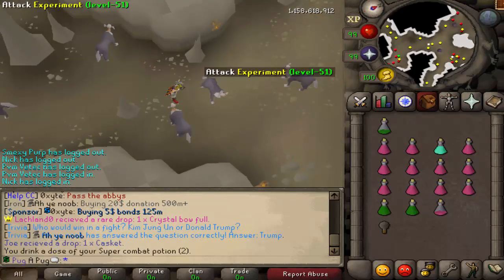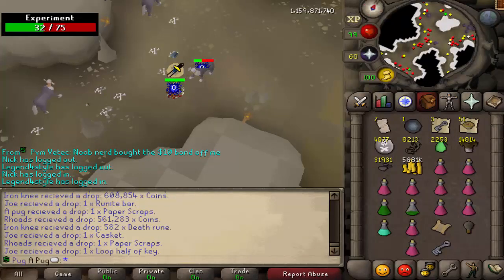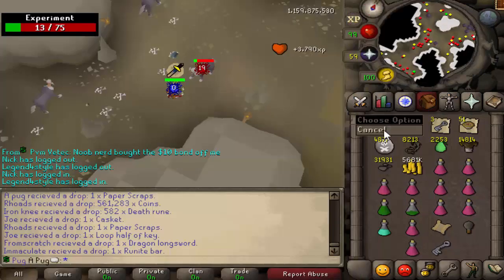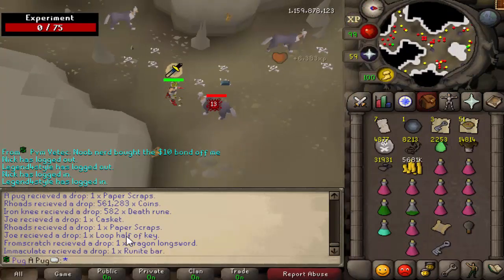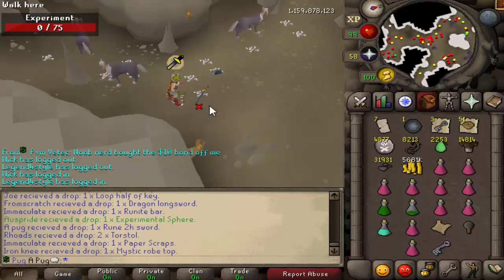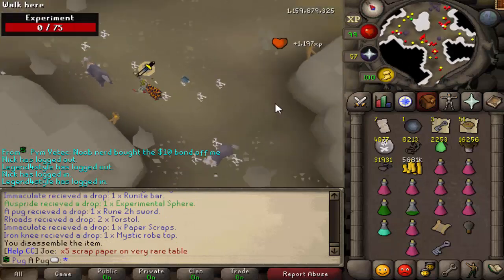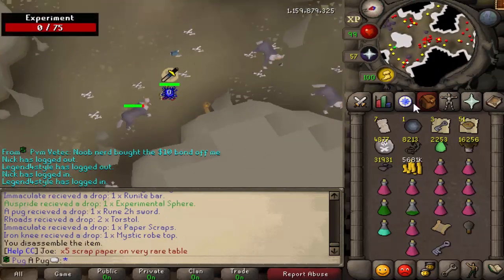Let me get a stopwatch and we will track and see how long it takes to get a hundred scraps. So I'm floating around 21 minutes and we're only at seven scraps. The good thing is there's actually a few people here doing this as well, and I can see what kind of drops they're getting. It seems like they're getting luckier than I am — I think I'm pretty unlucky.